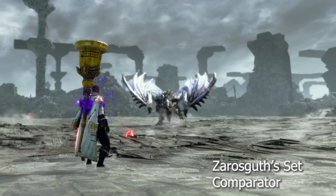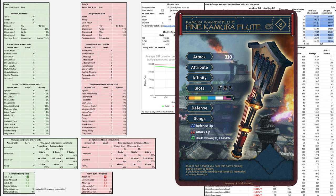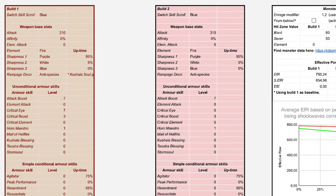Thanks to the amazing work by Zaro, we now have a spreadsheet where we can input all relative weapon, set, and monster data and compare the two sets across all attacks and main combos. Let's fill this out using the data from our two theoretical sets using both the Fine Kimura Flute to demonstrate how it works. Set one in green will be our non-Dereliction set while set two in red will use Dereliction.